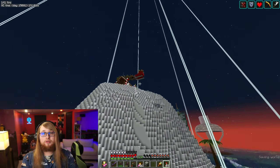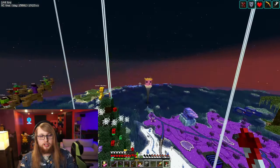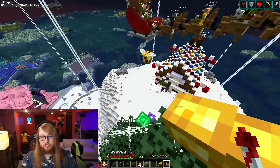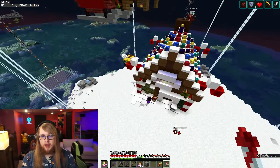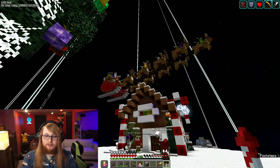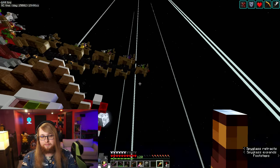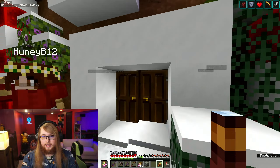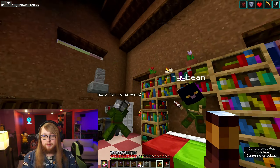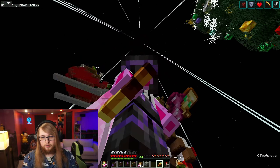Next up on top of the mountain is our Christmas village. Every year, if I do a stream on Christmas or Christmas Eve, sometimes we'll come on here and add to our Christmas village. We've got this gingerbread house, a Christmas tree with presents underneath, and even Santa's sleigh pulled by Rudolph as the new addition. Inside the house it's fully decorated with a warm cozy fireplace and lots of Christmas cheer — though it's the wrong time of year to be here.